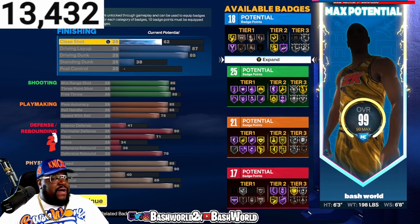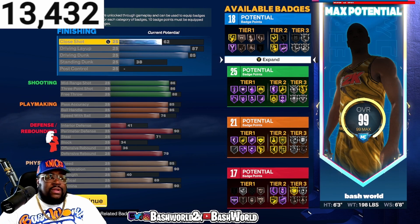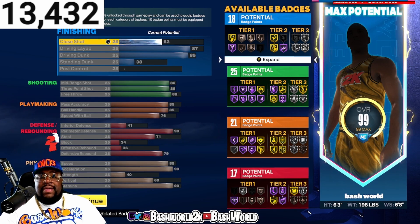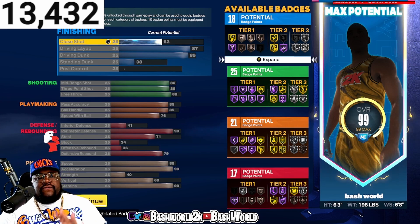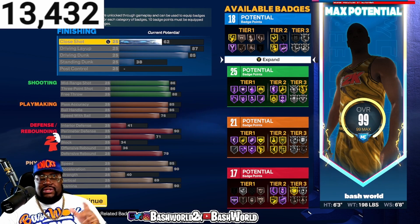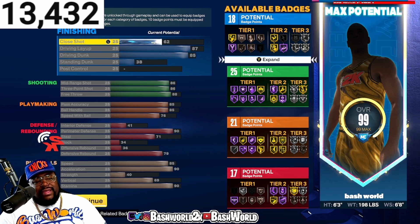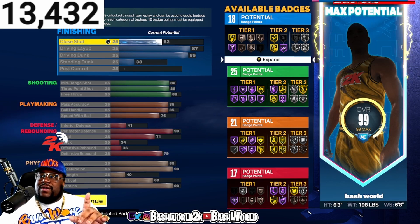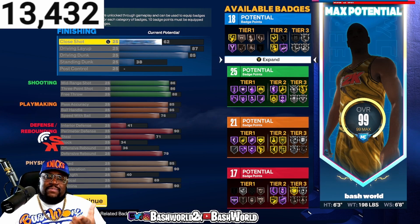Playmaking: pass accuracy is going to be 85, ball handle is going to be 85, speed with ball is going to be 76. That means you got 21 playmaking badges. Your diamond is purple, your floor general is yellow — all that good stuff. Your quick first step is lit. That's 21 playmaking badges — and no, not the Drake reference, this is 21 playmaking.